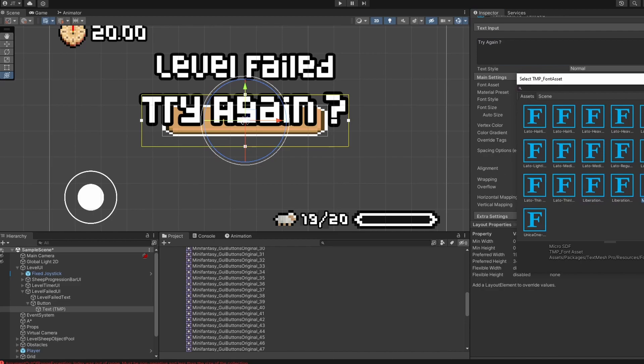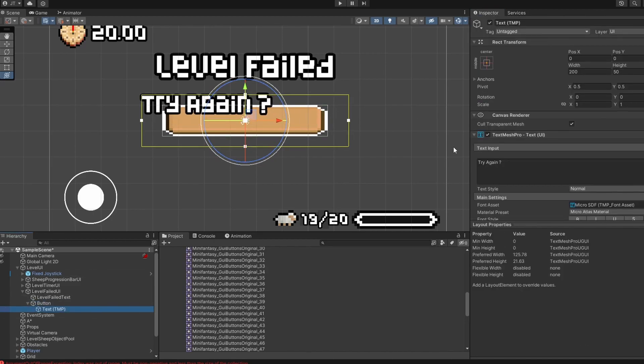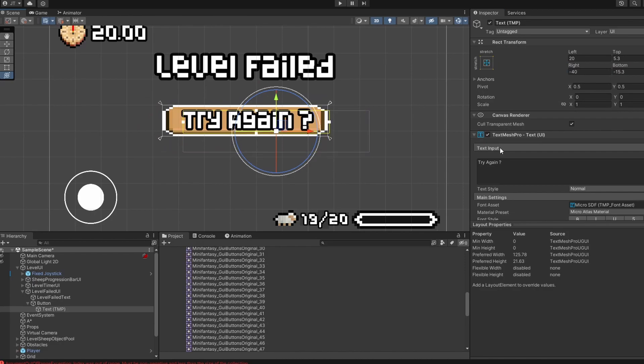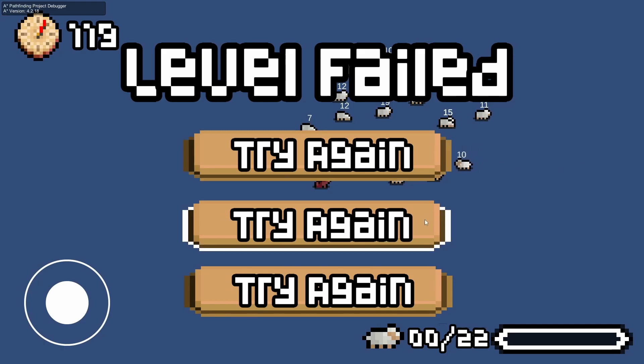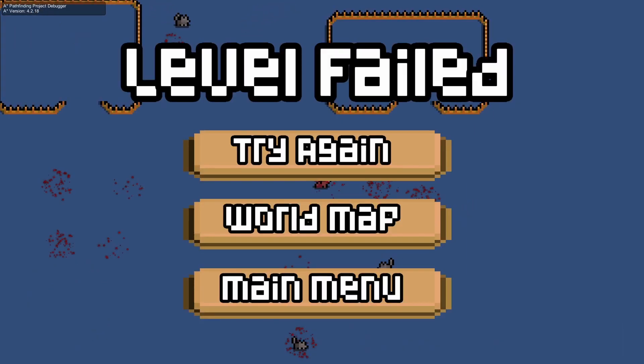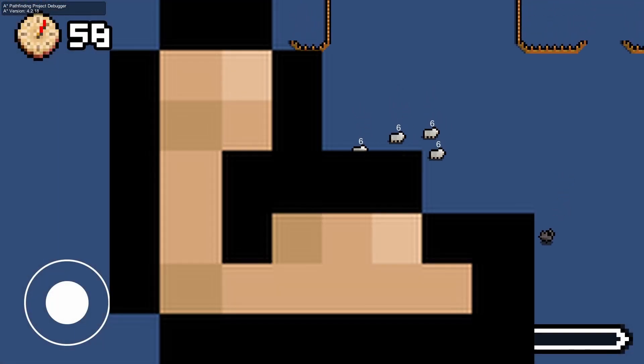I really did not expect this to be so long. I started with the screen that would pop up when the player loses a level, which occurs when the timer arrives at zero or when there are no sheep left. I really had no idea of my skill in building a correct user interface, so I started simple and implemented a try again functionality, which worked like a charm.